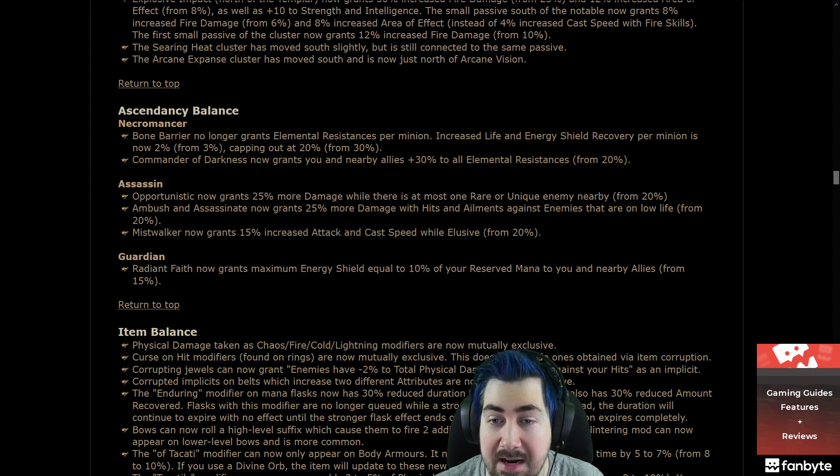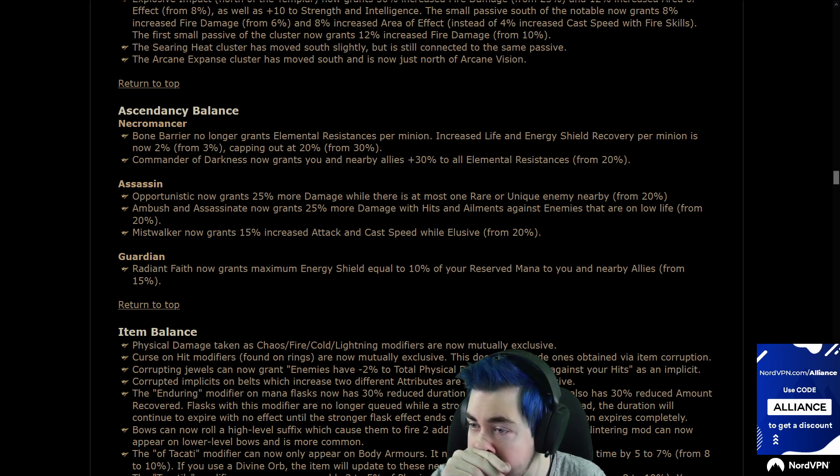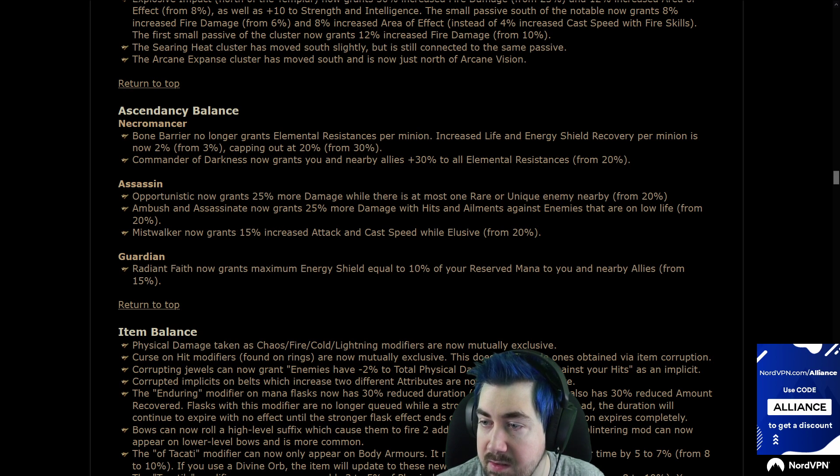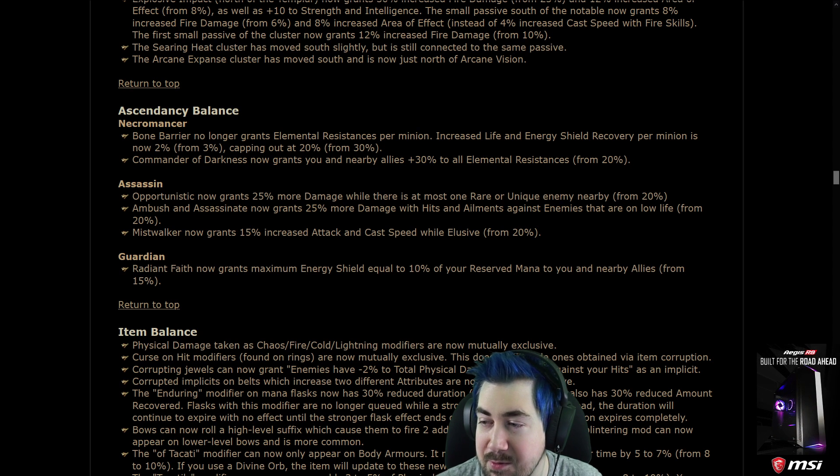Ascendancy balance: Necromancer — Bone Barrier no longer grants elemental resistance per minion. Increased life and energy shield recovery per minion is now 2% from 3%, capping at 20% from 30%. Commander of Darkness now grants you and your nearby allies 30% all resistances from 20%. Pog, Necro's buffed!